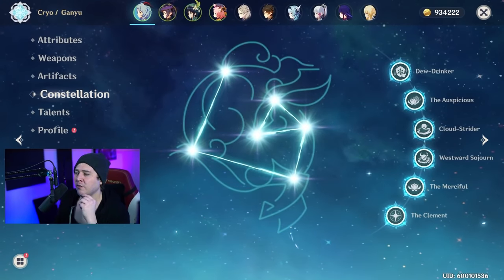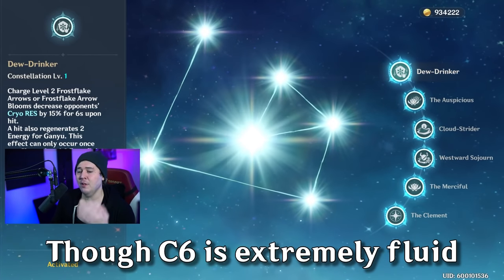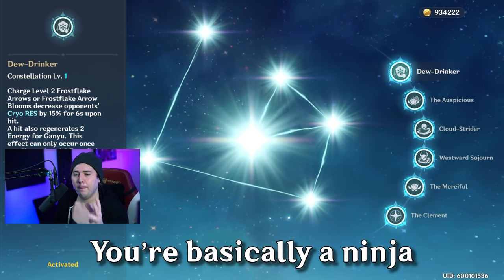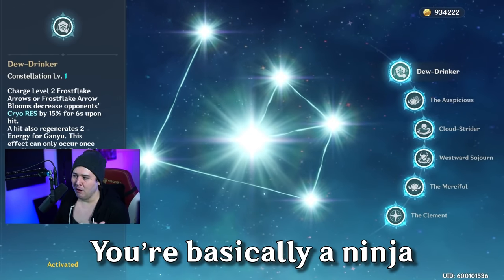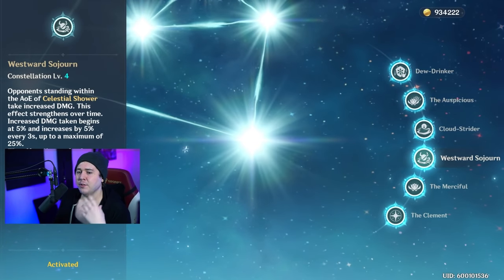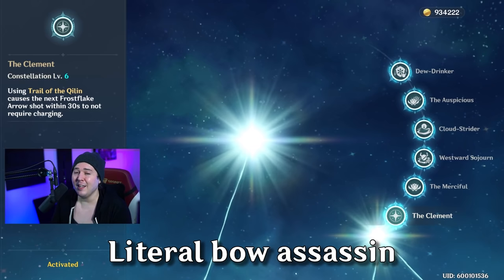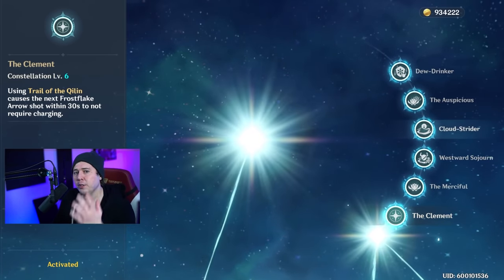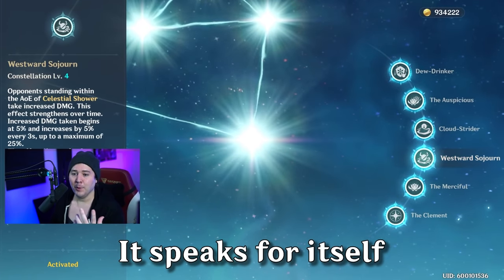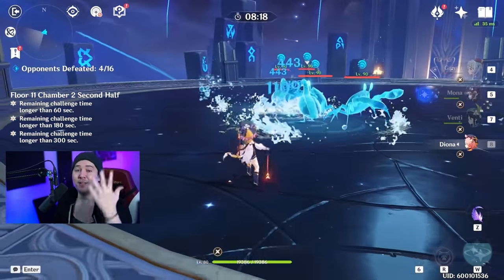Here's what I have to say about Ganyu's constellations, having experienced C0 through C6: don't get baited into any specific constellation because they all build on each other. C1 is probably the most standalone — it gives you energy and reduces cryo resistance, so if you're really into Ganyu you could consider it. Getting two charges of your E at C2 isn't the most game-breaking thing. C4 increases damage to enemies standing in her Elemental Burst radius for a decent period. C6 gives you a free instant charge shot every time you use your E, letting you fully combine C1, C4, and C6 by dumping charge attacks at the end of your Elemental Burst with that big damage bonus active.